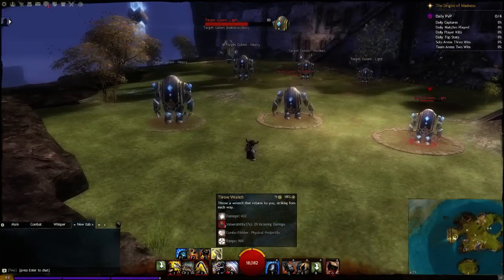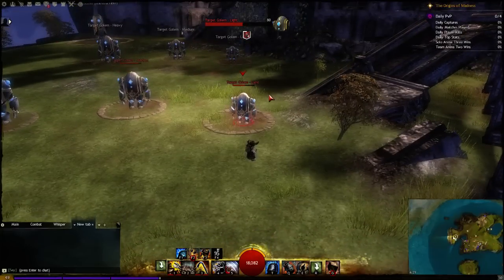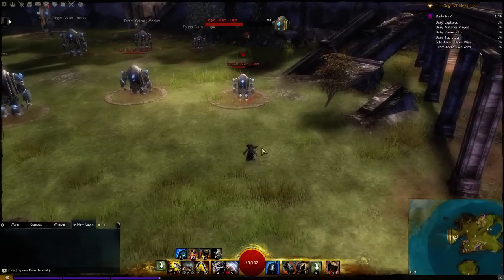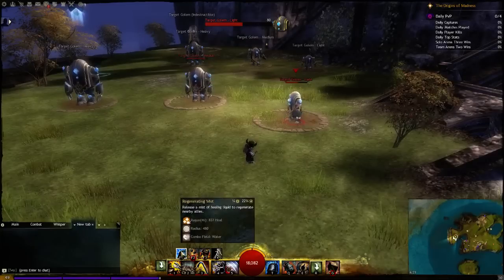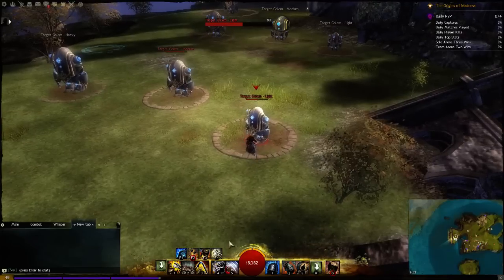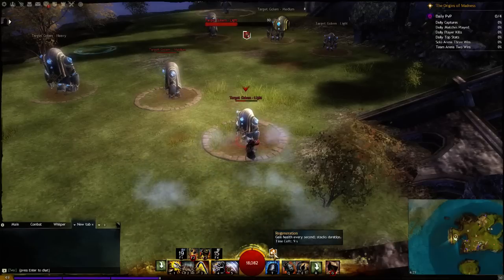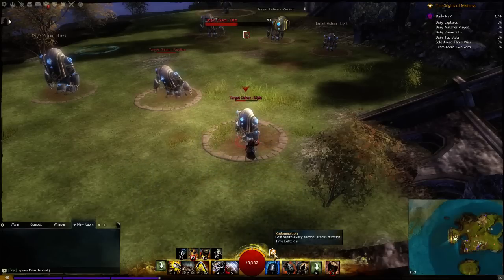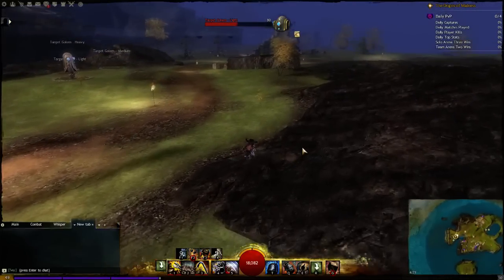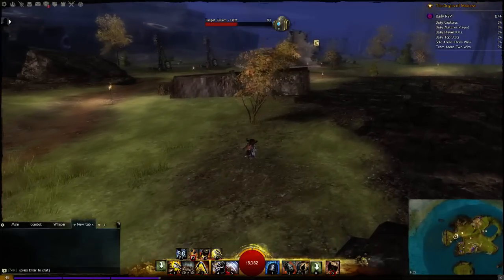Then we have Throw Wrench. It deals a decent amount of direct damage — not useful in a condition build just for the direct damage. But as I said in my other video, it works as a projectile finisher. If you combine it with your water field and stand close to an enemy, you will get extra regeneration from this combo, and your allies will get regeneration too. It gives two seconds of regeneration per hit, and this is a 100% projectile finisher that hits twice — so you get about four to five seconds of regeneration from the combo.